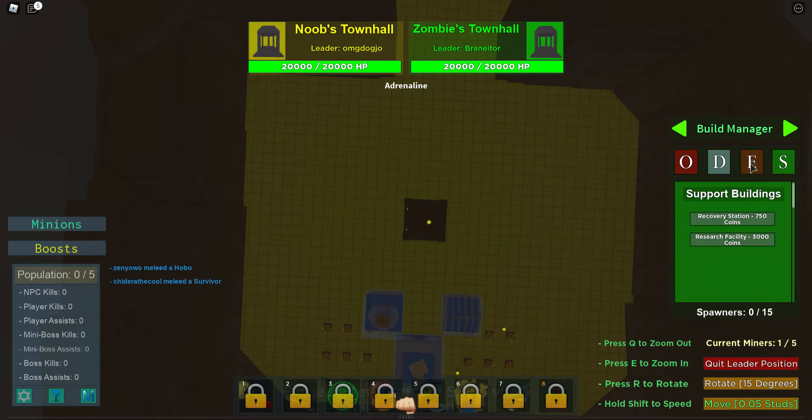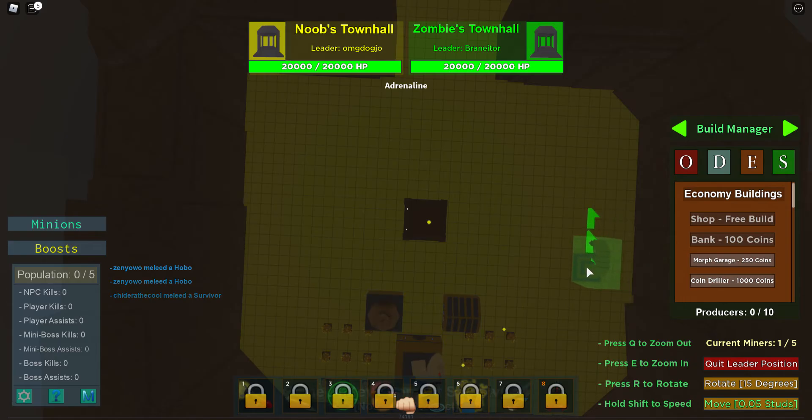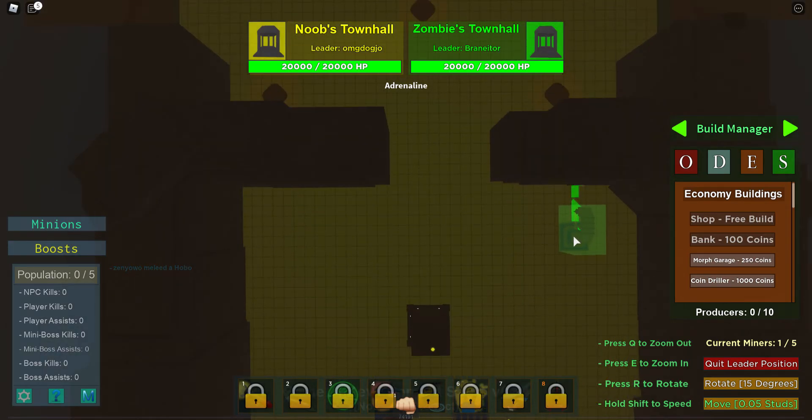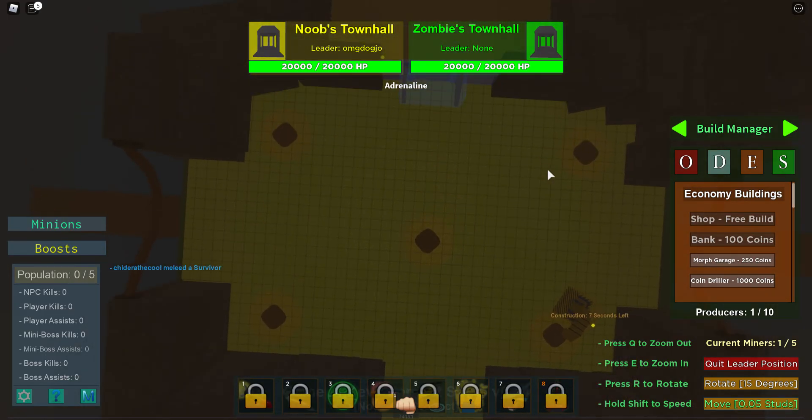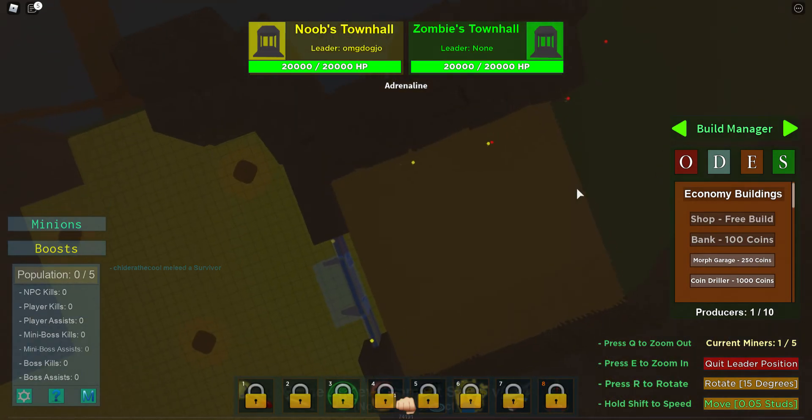Airports spawn planes and a boss spawner spawns bosses. In Recovery there's a recovery station. We have enough for a coin drill now. You want to rotate it with R and point the drill part into the dirt pile — that's where you get the money from. This will also show how you can be a good fighter. I'll tell you the controls: pull out your fists, go out, and fight the hobos and survivors out there.